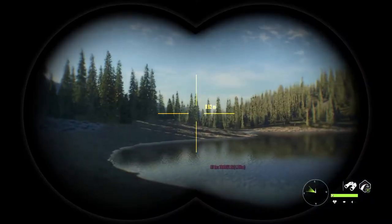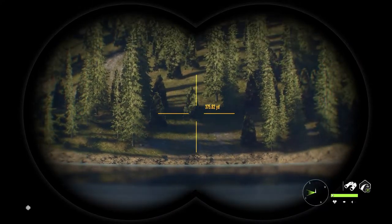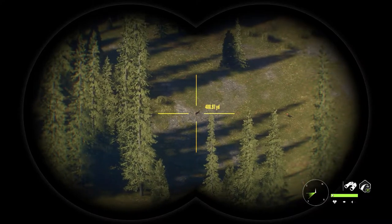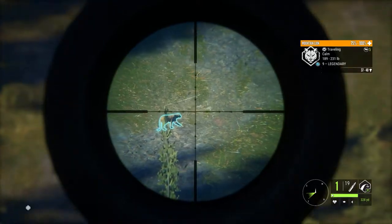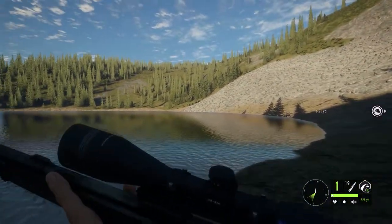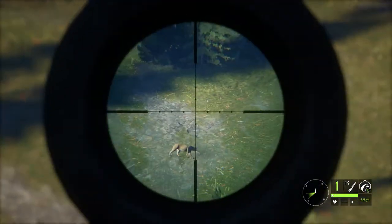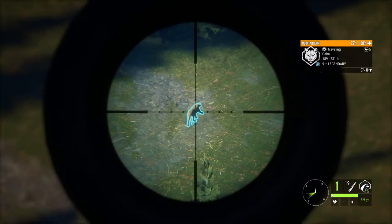We just spawned into this guy's map, not sure where it is — looks like one of the tents. Let's check it out. Looks like a nice lake. We got ourselves a mountain lion — looks like a turkey up there too. Level nine legendary!